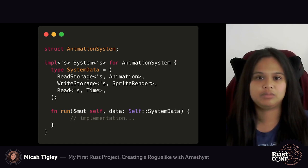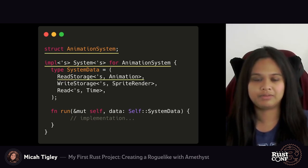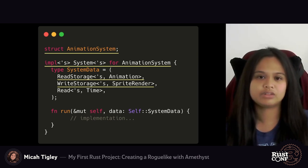Here's what the animation system looks like using Amethyst. Implementing a system involves implementing the system trait on a struct, and this system is then executed during each iteration of the game loop. When we define the system, Amethyst requires us to define a type called SystemData, which tells the system what data from the engine it should expect and how it should interact with it. Some of the SystemData types Amethyst provides are ReadStorage, which gives the system an immutable reference to the entire storage containing the animation components; WriteStorage, which gives a mutable reference to the storage containing the sprite render components; and Read, which gives an immutable reference to the time resource.